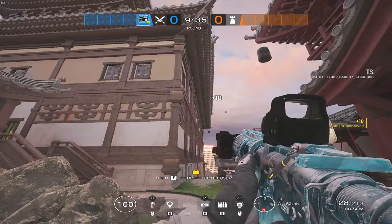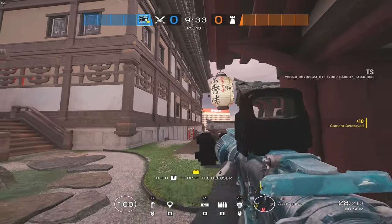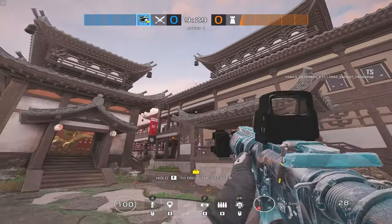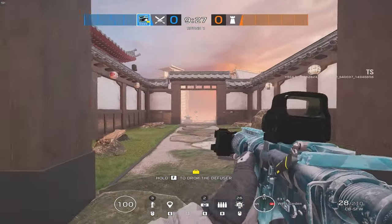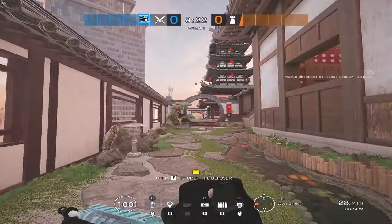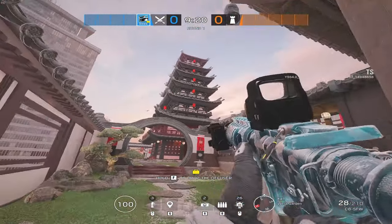As you guys can see, that was the helipad spawn. Not much has changed — you got that balcony that used to be there, which is now no longer a balcony, just a rappel spot. Not much has changed on the outside of the map here, just some subtle changes. No longer got that run-out spot and things such as that. Spunky on the helipad — we're going to head over to that tower spawn now.